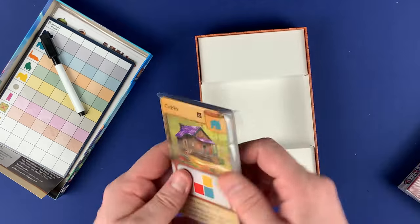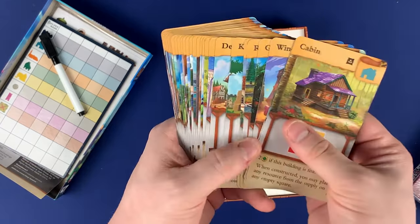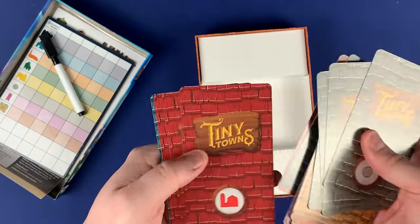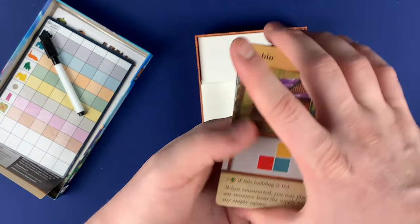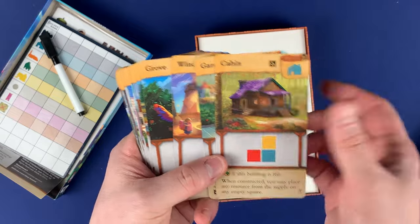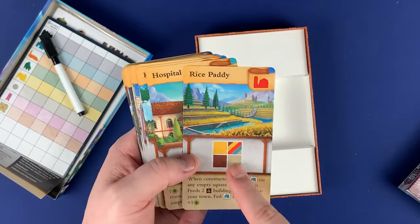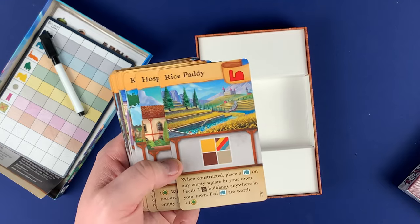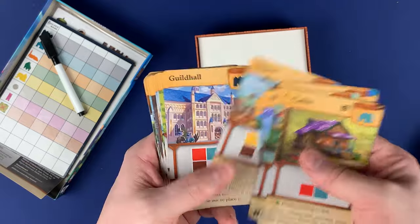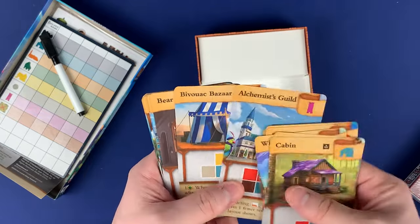Then we have some new building cards, so we're going to have new buildings. I'm not sure what is considered — I guess they're all just considered colony cards, so it seems like just more cards. Some more cards for each type: cabin, garden. I do like the artwork on these cards; they look really nice. Any color works, which is kind of a nice touch.